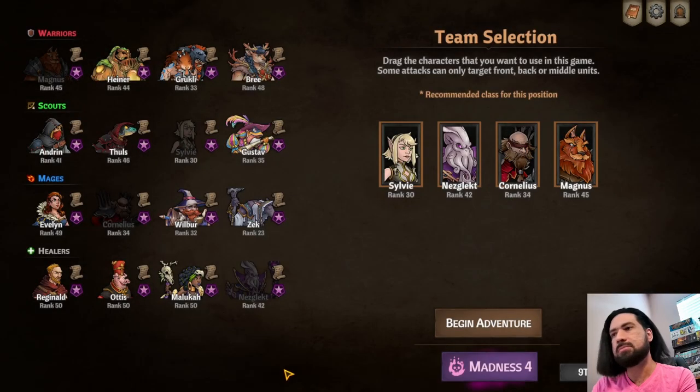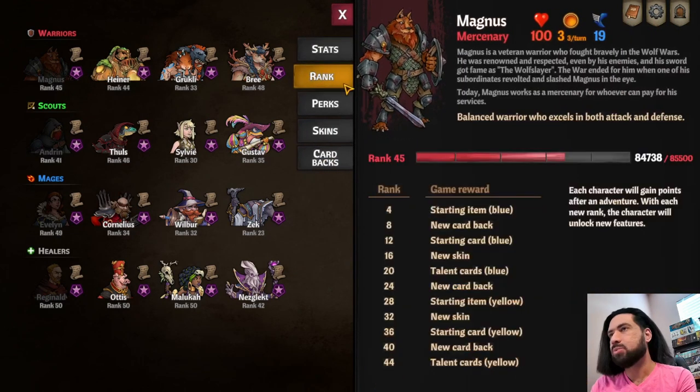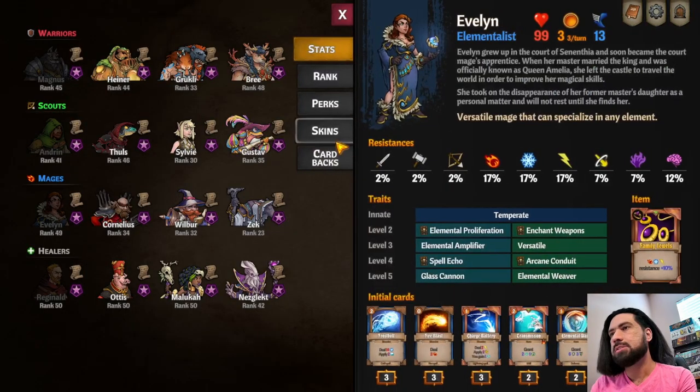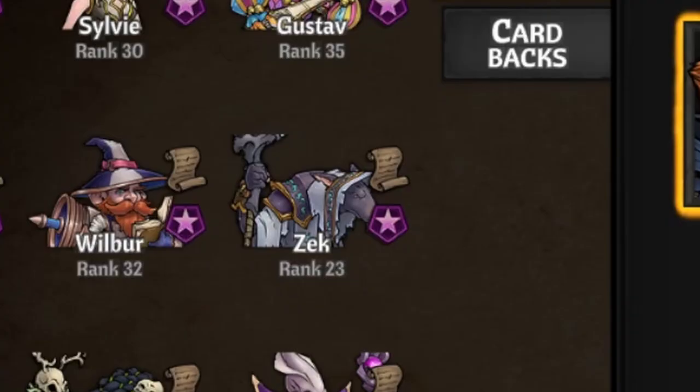Across the Obelisk is a roguelite — that's with a T — which means there is a good amount of character and stat progression between runs. Set in a classic fantasy world, we have humans, elves, dwarves, ancient robots, friends, ratman, and everything in between.